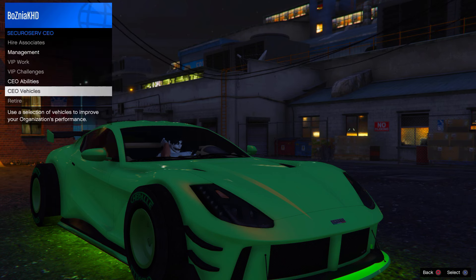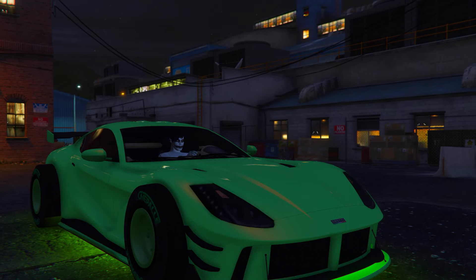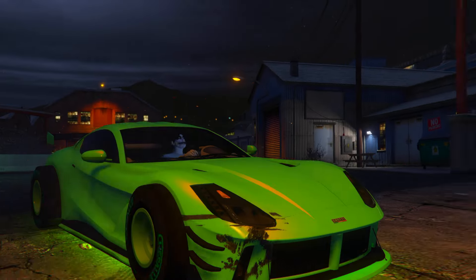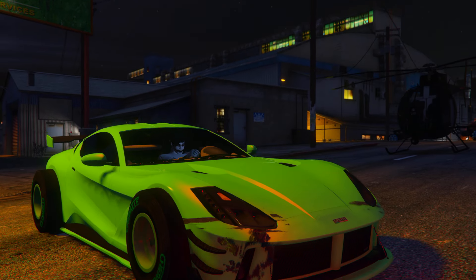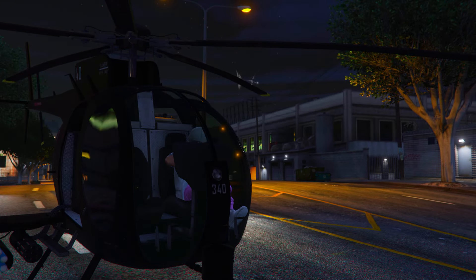Now do the same as the old method: open up the interaction menu and request your CEO Buzzard. Then drive forward onto the street and you should see the Buzzard spawn. Exit your vehicle and hop inside the Buzzard.